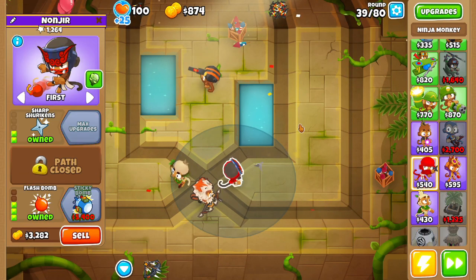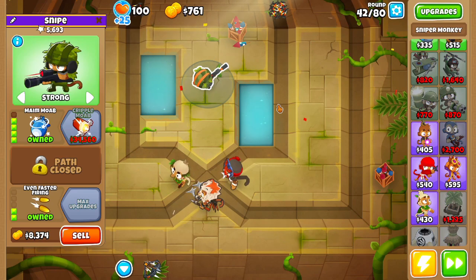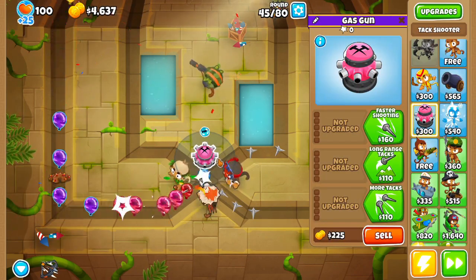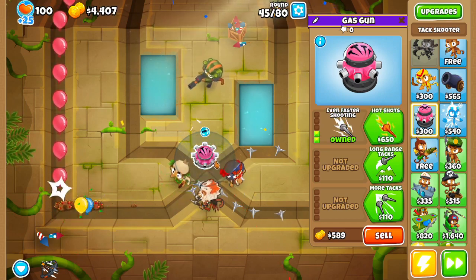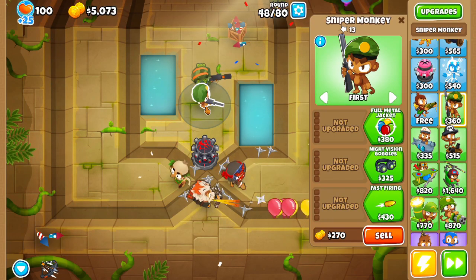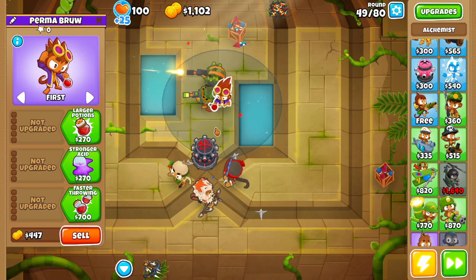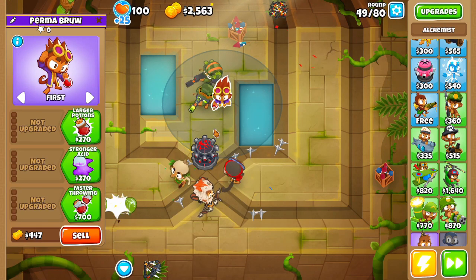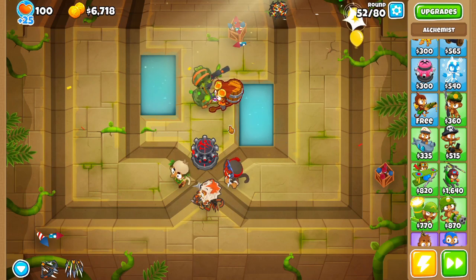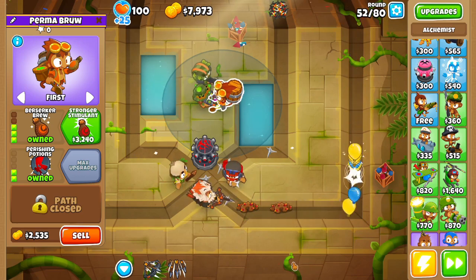Upgrade your Ninja to a Flashbomb. Upgrade your Sniper to a 4-0-2, maim Moab. Upgrade him to 2-0-2, upgrade him to 2-0-3. Upgrade him to 2-0-2, upgrade your Ninja to a 2-0-4.